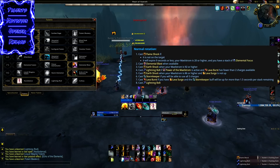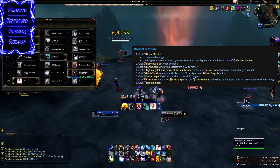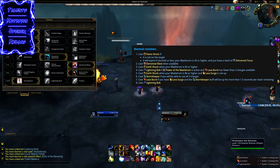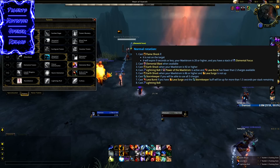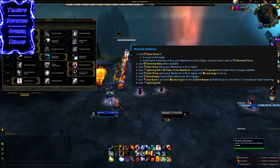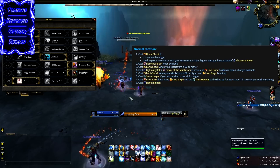The second Earthshock priority is more of a regular dump — when you're sitting around 80–85 Maelstrom, use it before doing other actions; that's why you have to be careful not to accidentally overcap. Next on the priority is Stormkeeper, if you'll be able to use all three charges — basically, don't use it during Ascendance, as that's the main time you wouldn't get all three charges off. Then Lava Burst — try not to sit at two charges for long, as that's a waste. Finally, plain Lightning Bolt as the last filler.